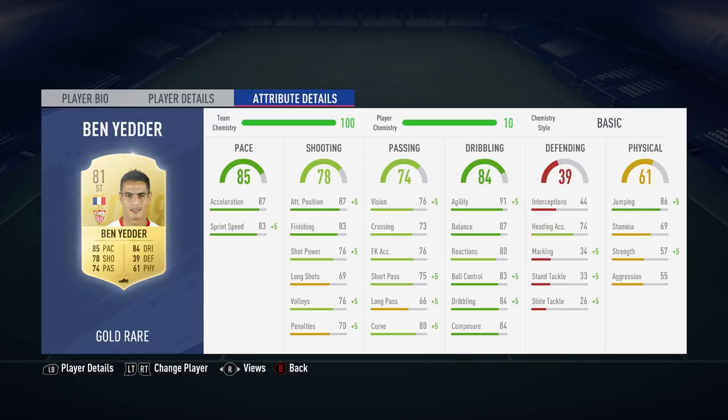It's also worth mentioning there are a couple of attributes which aren't exactly appealing — 69 stamina and 57 strength. They're not particularly great attributes.